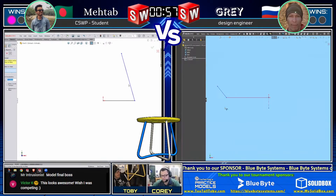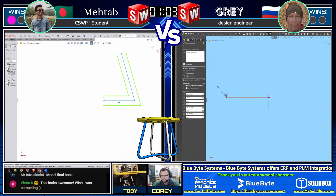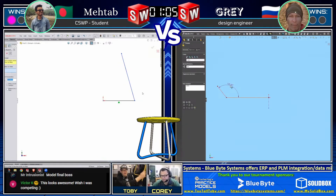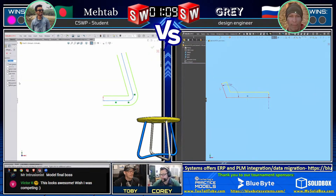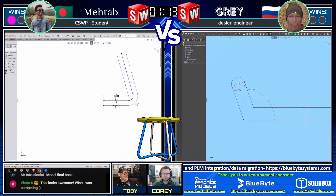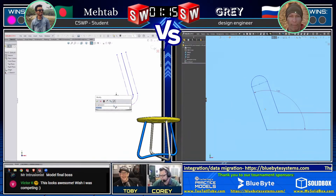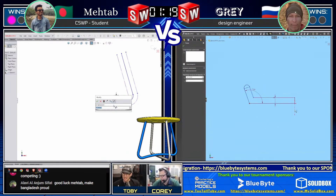Looking at things in the real world and figuring out how to model them is always a good skill. You can see one of the legs has to kind of bend up to get over the other leg to get out of the way. We're killing it today with physical models that we can actually see. The best way to learn is by modeling things that are actually in the real world.